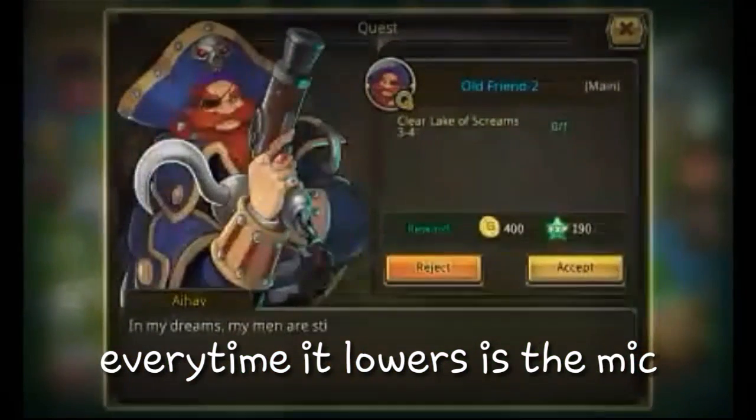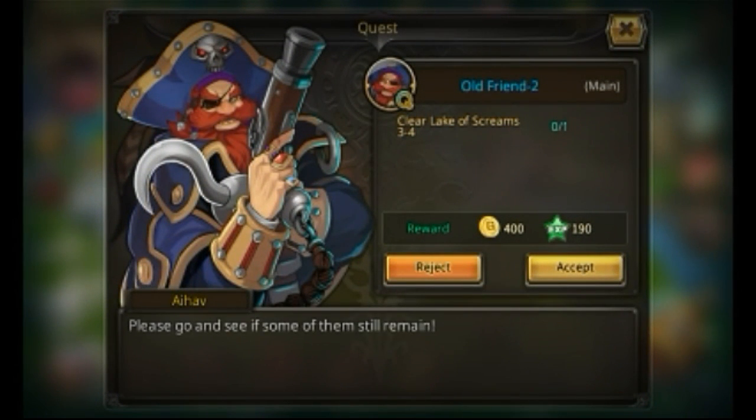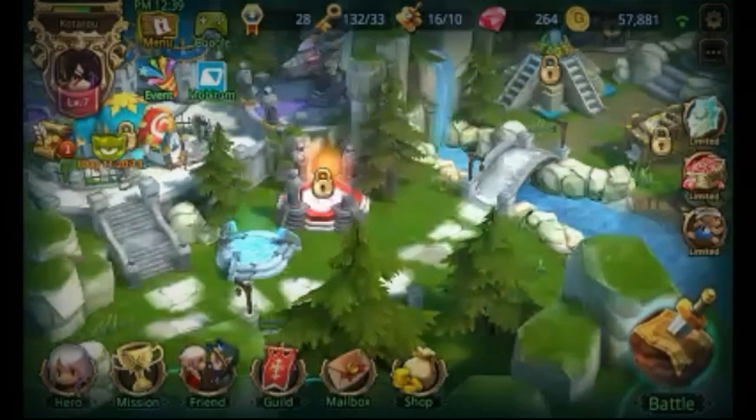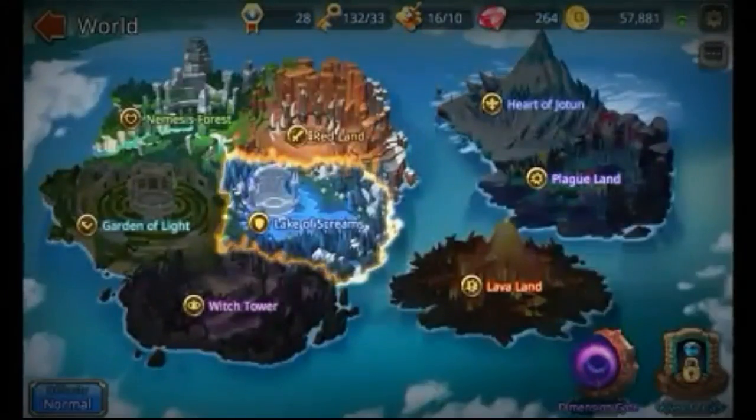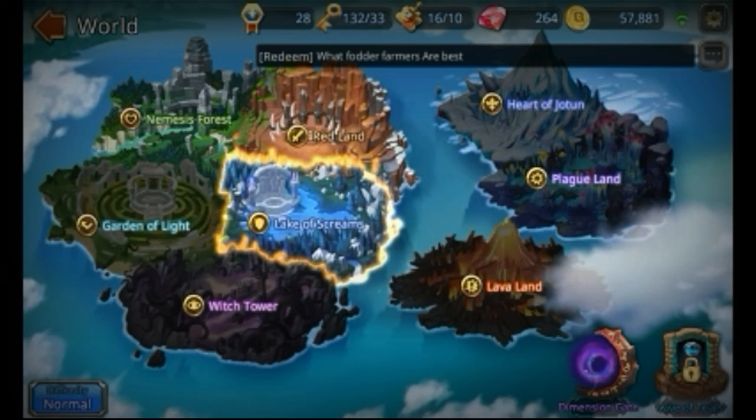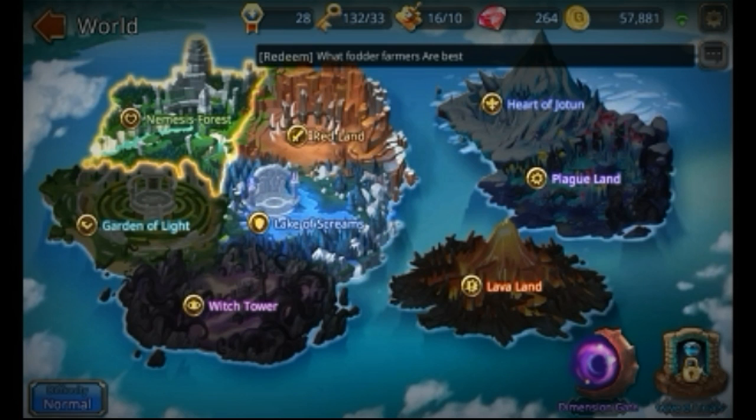Anytime you complete one it will give you another. You can use a reject or accept it — I'll accept it. You can go to Battle. So far these are the areas I've cleared, both of them with three stars.